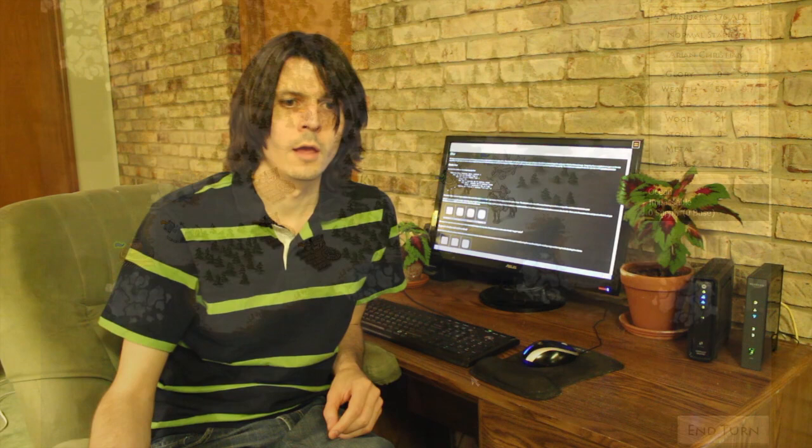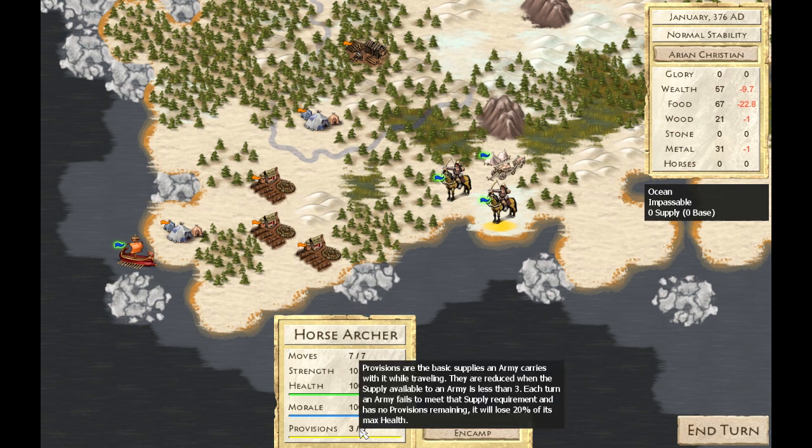Success on the battlefield isn't as simple as having the largest army. Soldiers need supplies, either brought from home or forged from the land. If you're able to find and destroy your enemy's supply camps, victory becomes yours for the taking.